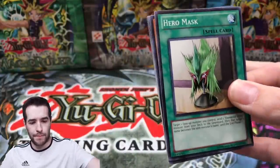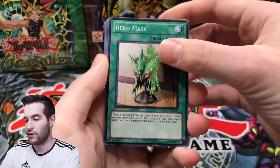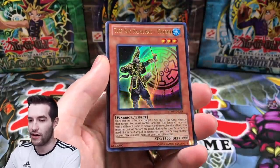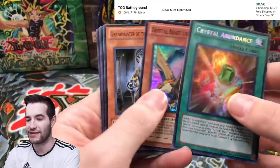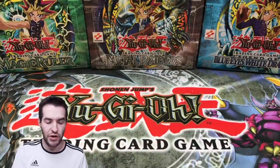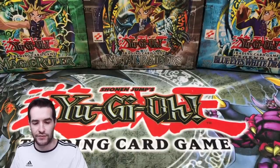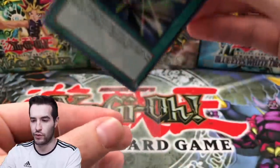Let's see what we can get from the final Raw Yellow Mega Pack. We've got Hero Mask, Material Prisma, Crystal Release — a lot of crystals. We skipped the rare, we have a Yaichi. Crystal Abundance — we're getting crazy crystal stuff. Lots of Crystal cards, Flute of Summoning Kuriboh, and Rainbow Dark Dragon. Pretty decent, we did all right. We didn't pull anything too crazy but Crystal Beacon from the last pack is actually worth something — I think it's worth like three dollars.